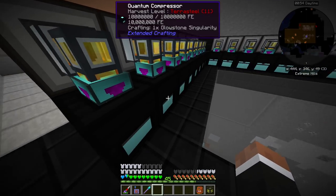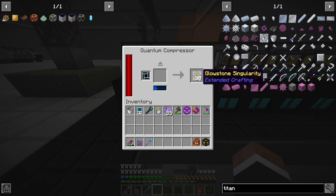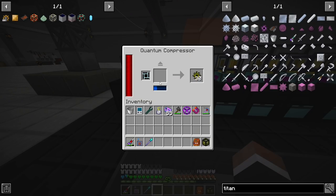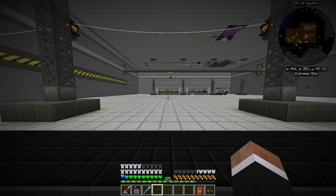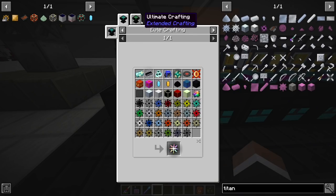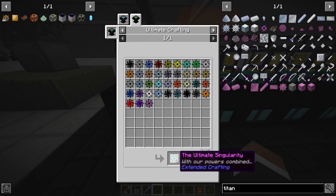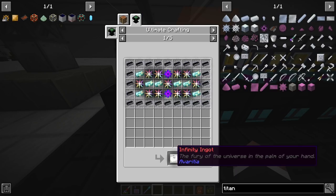Some manual crafting was done here with compact machines. The last thing on this floor is the singularity setup: interfaces export singularities, like glowstone singularities piped down to run. These take a ton of energy — around 1 million FE per tick per quantum compressor, so the energy cube was dipping a bit during all the late-game singularity crafting. We needed the ultimate singularity plus at least 11 of each of these to make the infinite ingot.